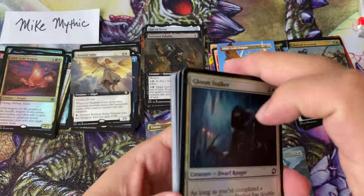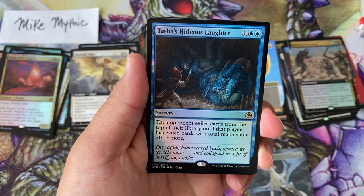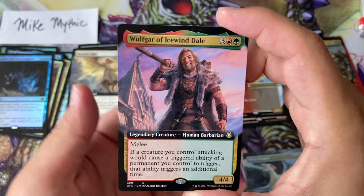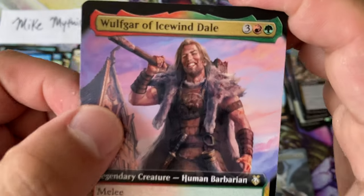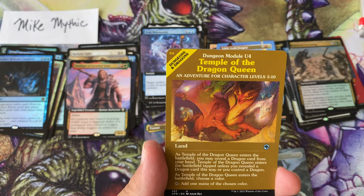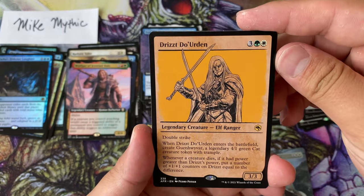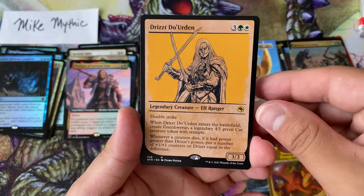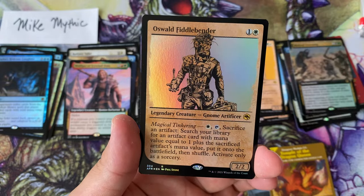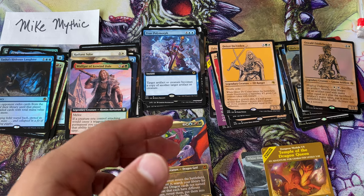Next pack — here we go. Speardagger, one of my favorites, and Tasha's Hideous Laughter, 'collapsed in a fit of horrifying giggles.' Wolfgar of Icewind Dale — very cool little guy. True Polymorph, Goblin Javelineer, and Temple of the Dragon Queen — the only uncommon module. Drizzt Do'Urden, of course one of the most memorable cards, and a foil Clattering Skeletons followed up by a foil showcase Oswald Fiddlebender.